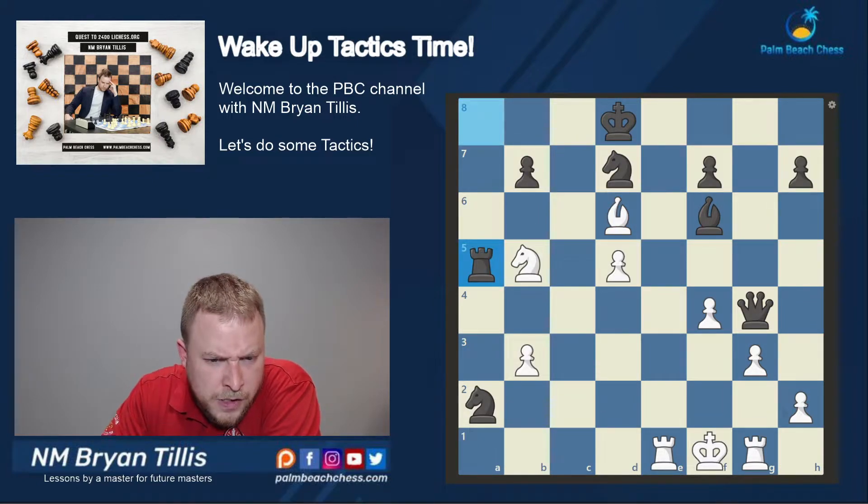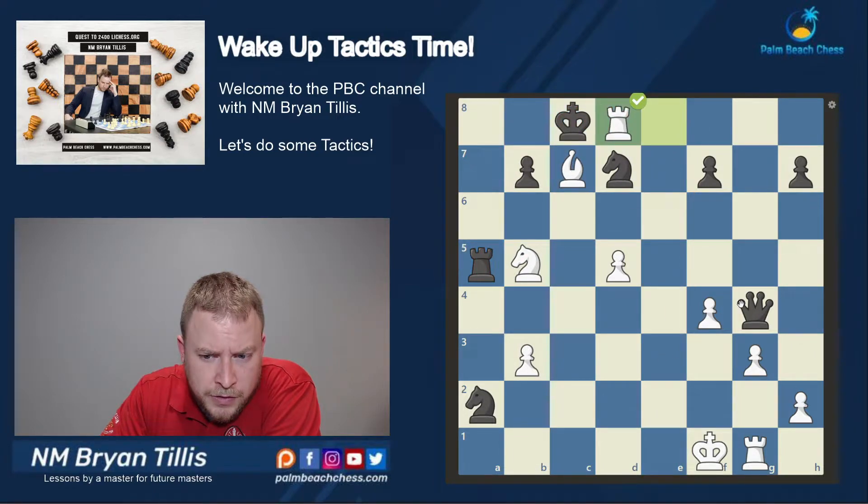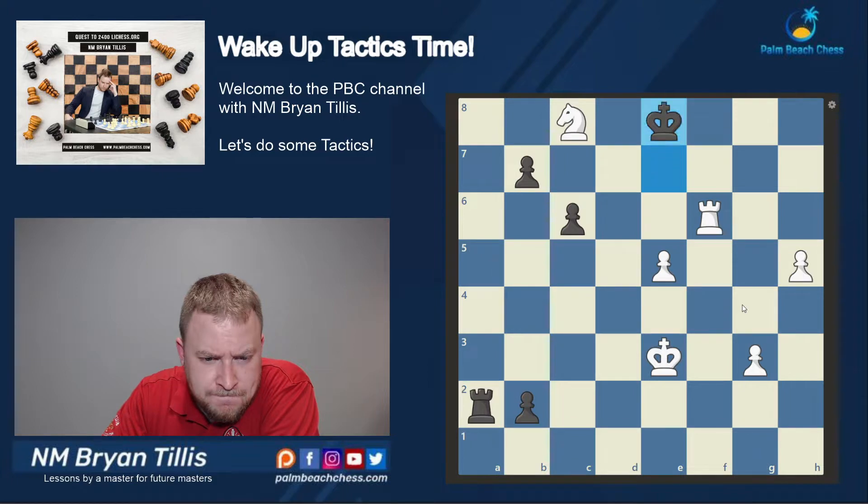First thing I look at is bishop check followed by rook check on the back rank. He blocks with the bishop, I take with the rook — seems pretty good. We need something devastating; he has a queen, we don't. So far so good, but that could be dangerous for us.